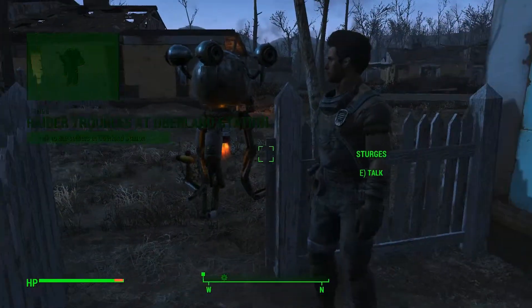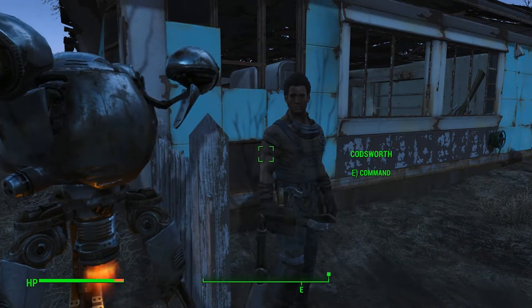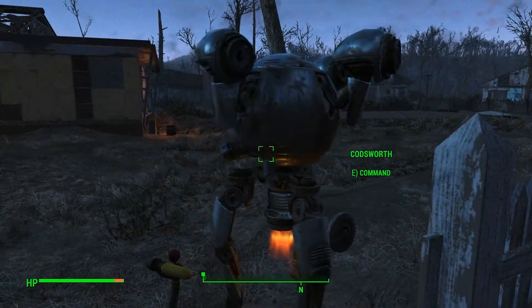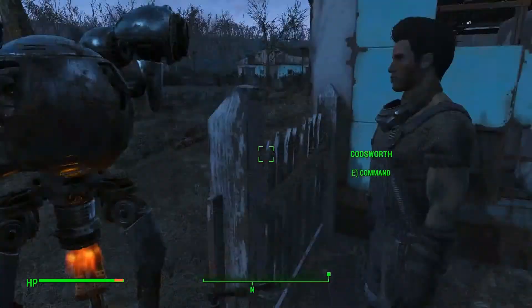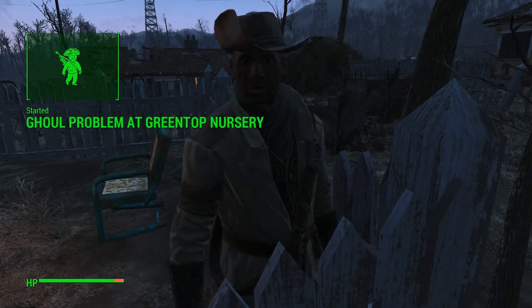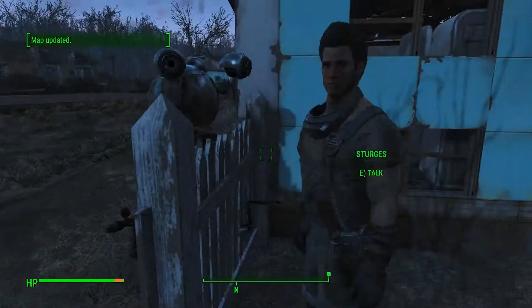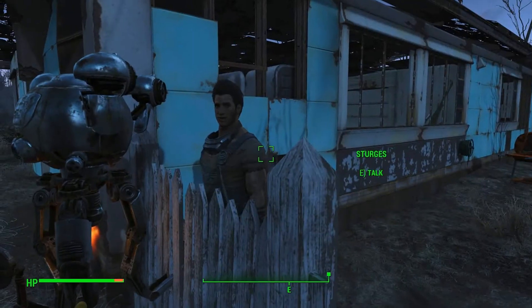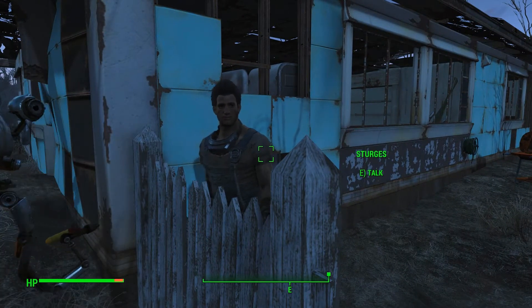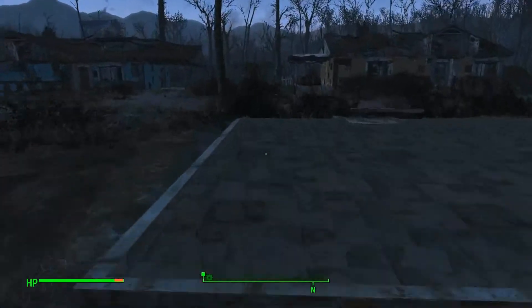Okay, we've got ourselves another mission. Preston jokes with Codsworth about not being invited over for tea — Codsworth says he's just waiting to find a free day in his schedule. Preston says he's heard of another settlement needing help — we can use all the support we can get, so see what you can do to help. We close out talking to him.